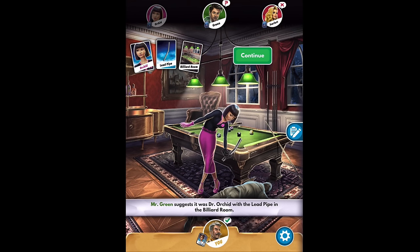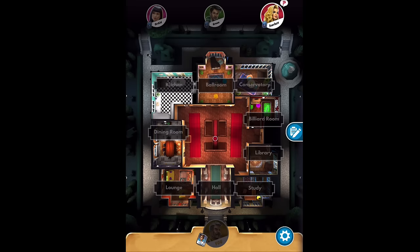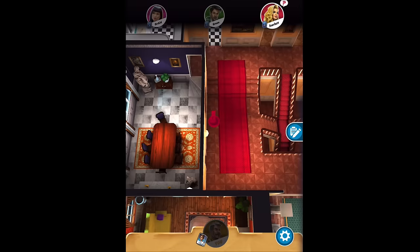It's important to listen when it's not your turn — you can learn information about what people don't have. Remember, you're trying to find the weapon card, the suspect card, and the room card that nobody has. When somebody says they don't have anything, that's hugely important to know. Mrs. Scarlet rolls a low number — a three — and doesn't even have enough to get into a room. So that's the end of her turn.